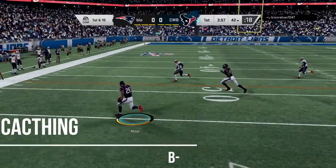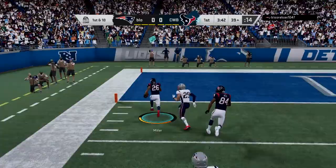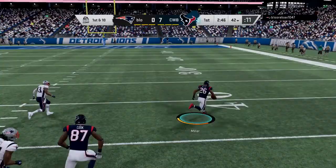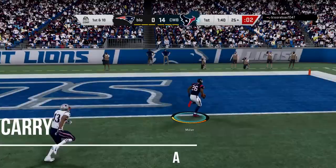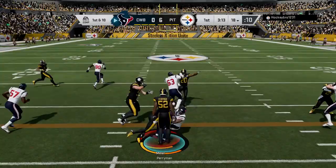Breaking tackles — he did not break tackles. I think I had him break like two tackles the entire time I used him. Catching is a B minus, guys — in traffic he dropped every time; wide open he will get it. Obviously he's not going to spec catch over anybody, stay away from that. Here he checks out for a long one — he does have 98 speed on my team, so keep that in mind. Carrying is an A; the best thing he does is not put the ball on the ground.